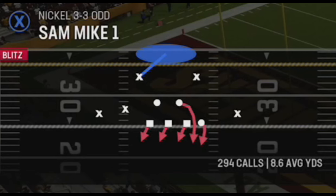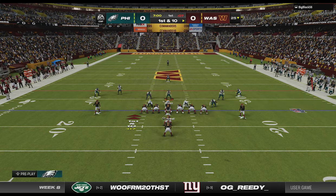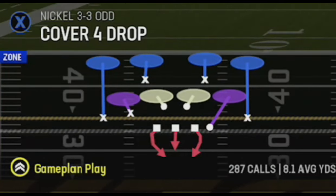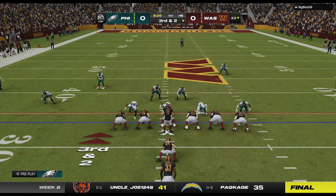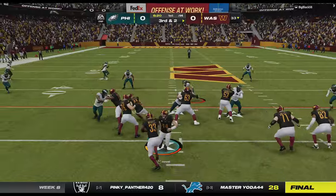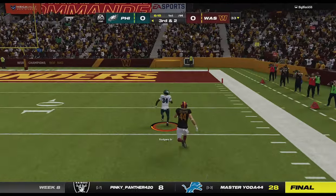On the first play I choose Sam Mike 1, a base defense I highlighted in my last gameplay video. I set it up by putting Dre Greenlaw on a hard flat to the open side of the field. My opponent runs for a few yards on the first play, then hits a speed out route to get close to the first down. On third and two I switch to my best run defense — Cover 4 drop — bringing safeties down and pinching the defensive line. He tries to hit the fullback underneath, but the hard flat is all over it and we start the game with a pick six before giving up a first down.